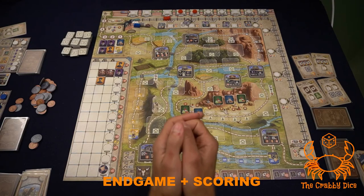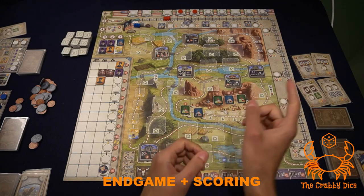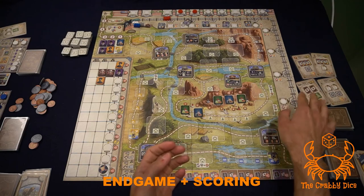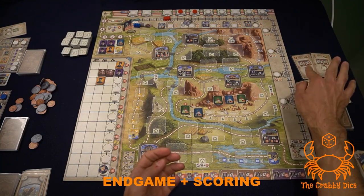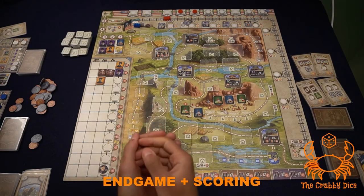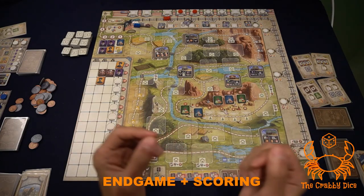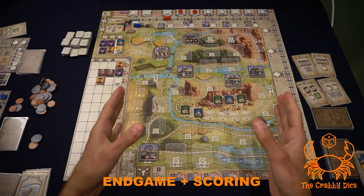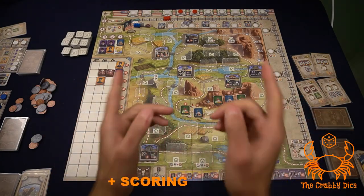Major scoring sources at end game: cows, buildings, activated objectives, hazards, and your delivery tokens. Money converts at roughly a ten to one ratio. Tally it all up and see who wins. Hope that was clear — let me know in the comments if you need help or if something wasn't emphasized enough. Click the link below for the playthrough, or I'll see you on the next one.